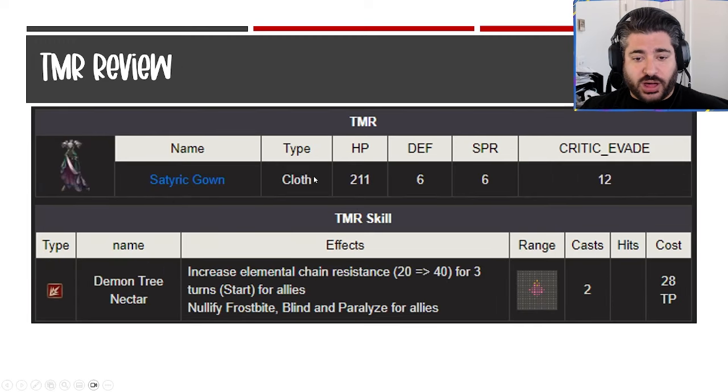The TMR is a cloth type — HP is very bad, six defense, six spirit, 12 crit evade, fitting the theme we've seen. But I do like the ability a lot: a ranged cross-shaped ability with two casts, giving elemental chain resistance of 40 for three turns — up to four turns with that passive. It also nullifies some status effects, which is a nice value add. Not every character has access to elemental chain res, so if you pair this with certain tanks or characters that benefit from chain-based vision cards, I actually like this team a lot. Big thumbs up for the TMR ability.